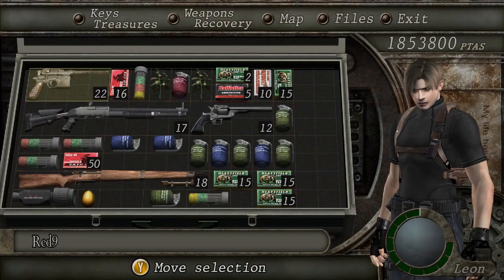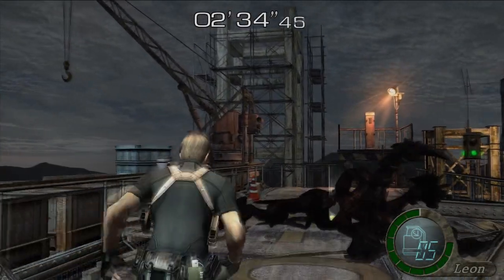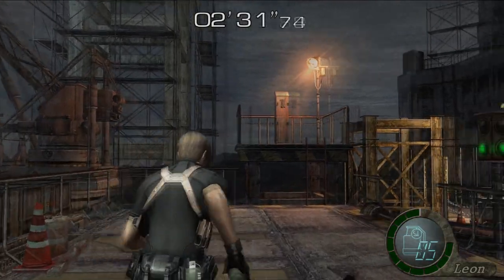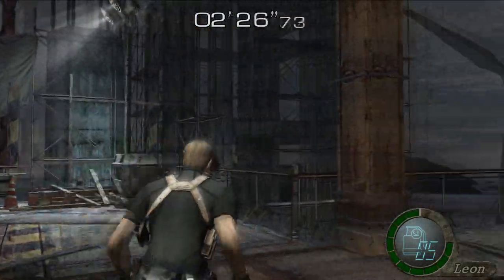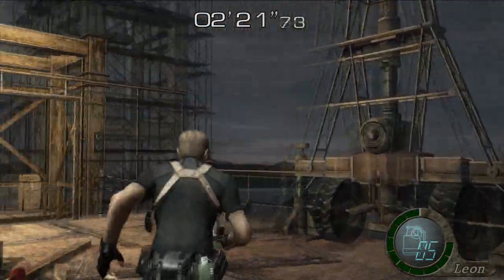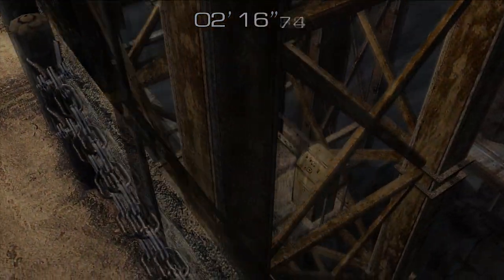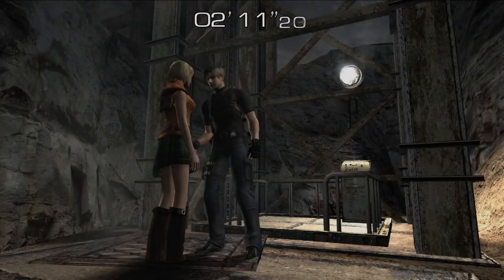Now, if you skip that cutscene, it doesn't save you any time — no time is saved, it just defaults down to this. Sadler drops 100,000 pesetas for killing him, which is pretty cool. I don't think there's any other items in here. You really can't dilly-dally too long here because we're already at two minutes, basically. So we gotta move pretty quick right now.